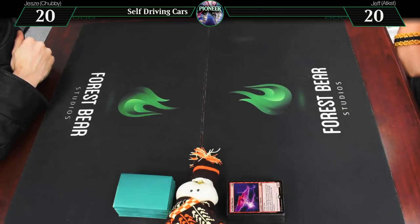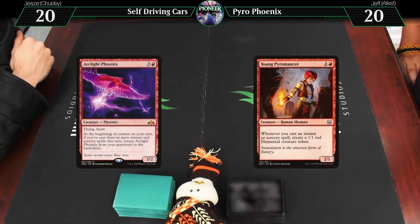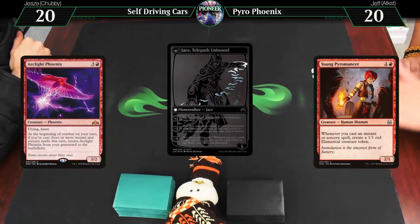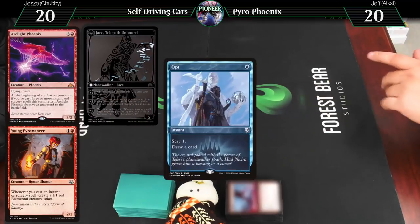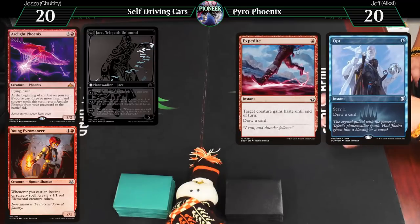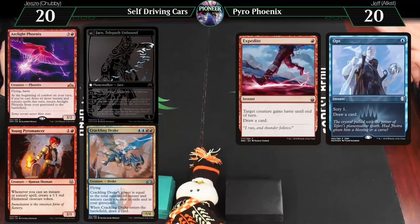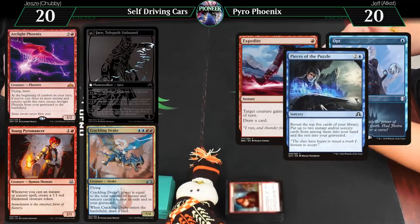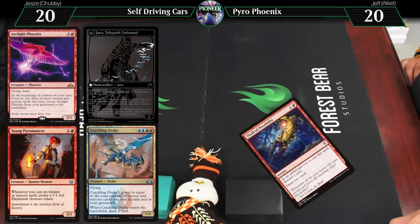I am playing Arclight Phoenix — oops, all spells, pretty much. Young Pyromancer was in M14, so you get that, plus Arclight Phoenix. We also have Flip Jace, who can help us discard the Phoenixes and buy back spells to get three spells in a turn. Very slim pickings on one-drops: we have Opt and Expedite, which gives a creature haste and draws a card. We also play Pieces of the Puzzle to reveal five and choose instants and sorceries, plus Cathartic Reunion and Tormenting Voice to pitch cards and draw.